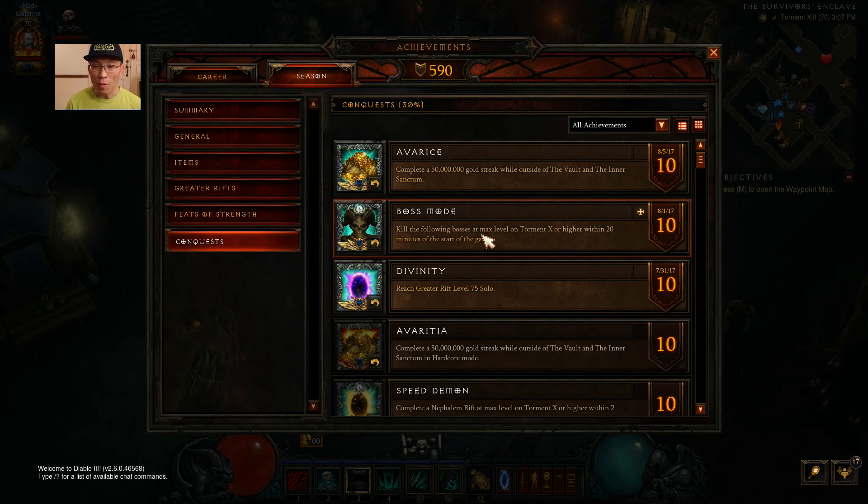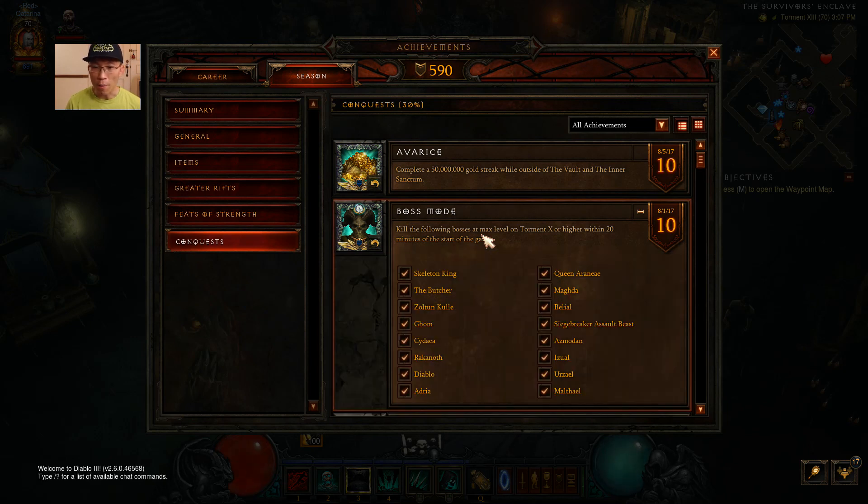Boss Mode is one I believe you probably need friends to complete. In one of my previous videos I show how we did Boss Mode with three runners and one person in town monitoring everything. You basically have to split up and use town portal as a means to save your progress as you run. After that, go back to town, go into the boss, kill it, teleport to town via the map, then go back to your portal and continue your running progress. That is quite easily done.